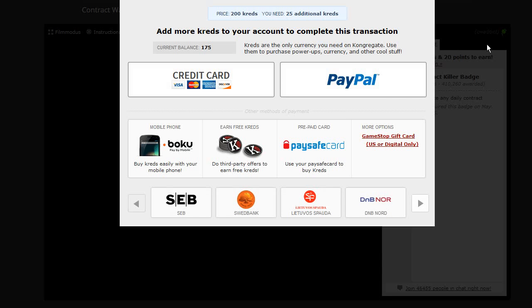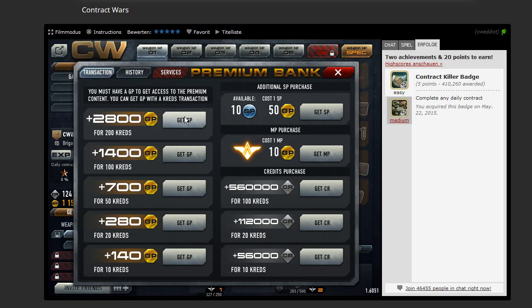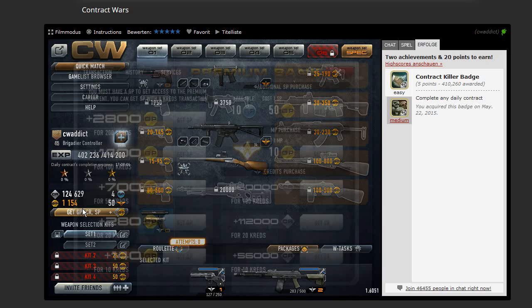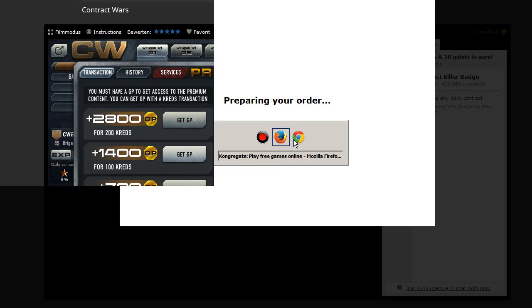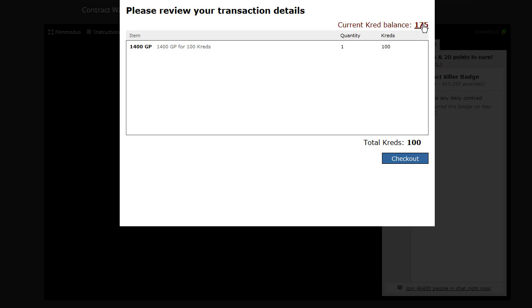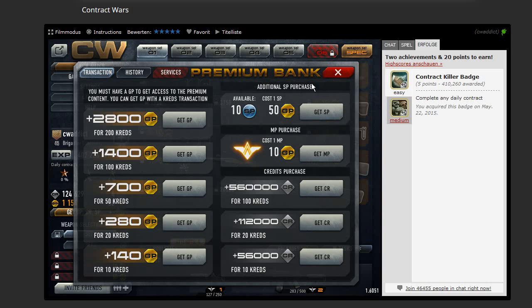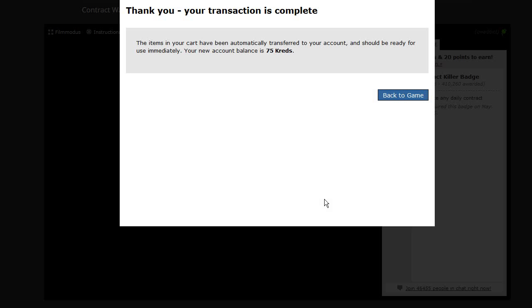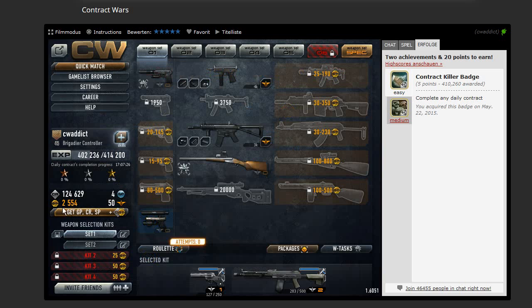I have 175 credits left, so I can go for 100 and check that one out. I have 1,154 GP at the moment, as you can see here. So that should add up to 2,550. Back to the game — so it's not doubled anymore.